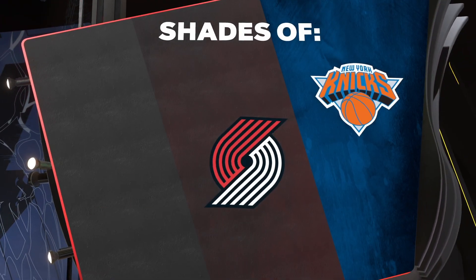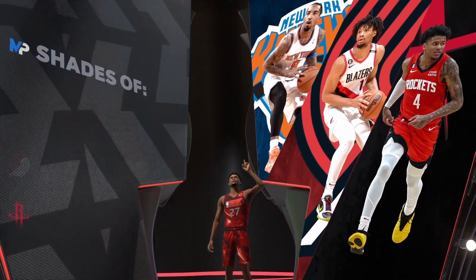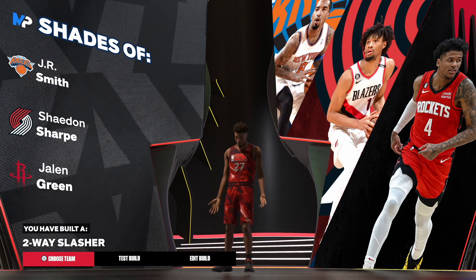Here we go — now we do have J.R. Smith, Shaden Sharp, and Jalen Green as jumpshot options. And the build name is the Two-Way Slasher. That's the build.